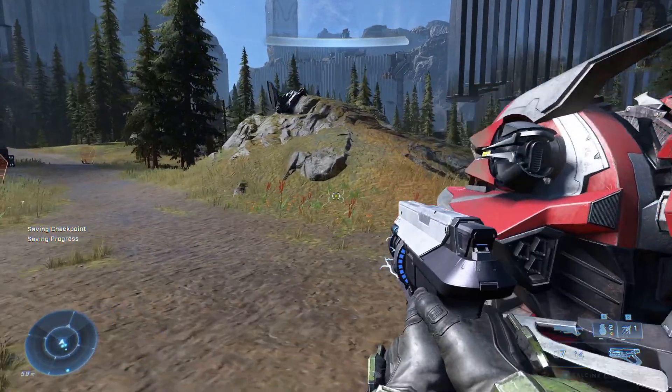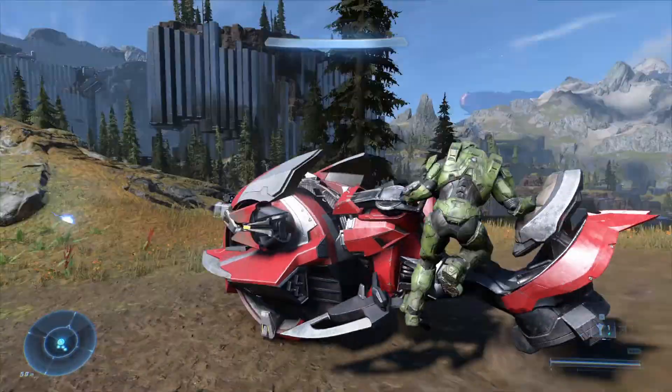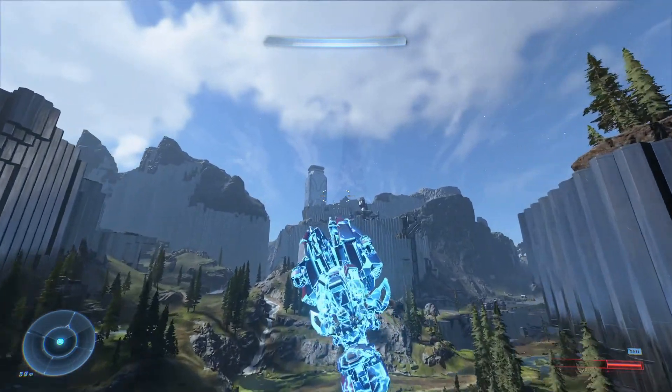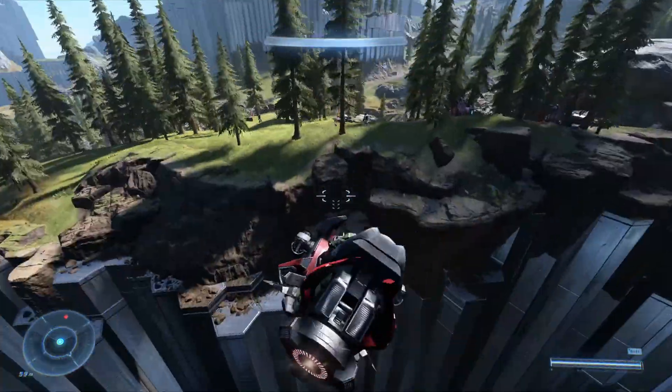Here's an easy trick to make a chopper fly. All you need is a dynamo grenade — toss it out in front of the chopper and boost into it. If you go off a ramp, you hit zero gravity, so the chopper will fly straight up. You can do all kinds of trick jumps with this.